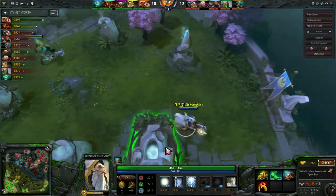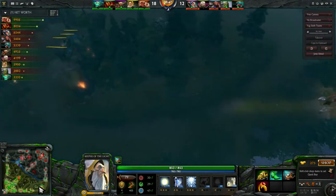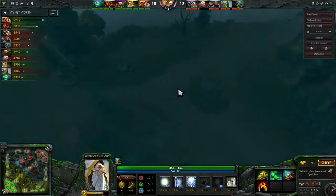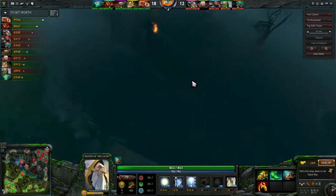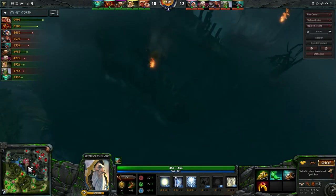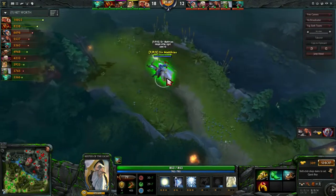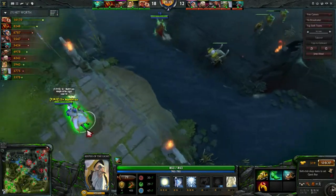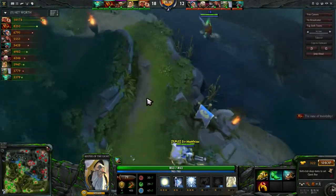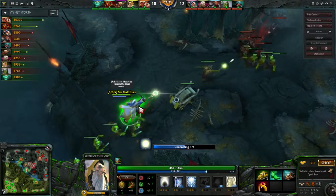You have three wards in your inventory; you should place one as soon as you can. Since there's a lot of fighting down here, you can place one back here or one here — that's really good. Sometimes I like to hold on to one ward. As a position-five support, it's scary to just go into enemy territory to place a ward, but placing a ward in enemy territory is so important and so crucial.